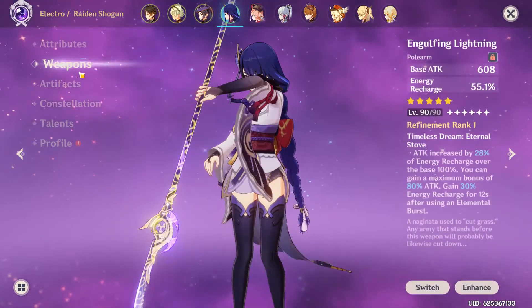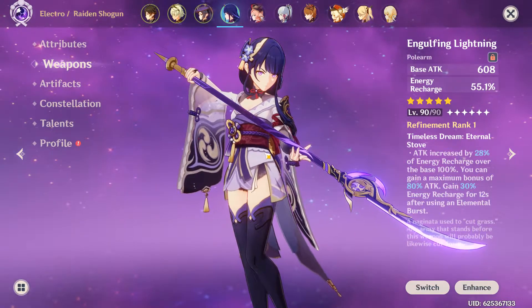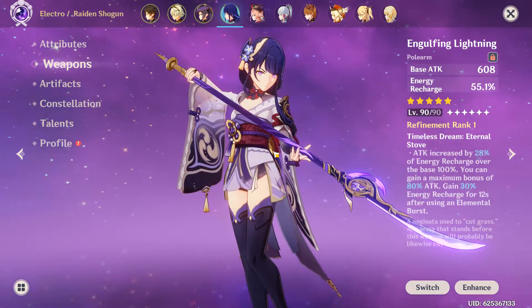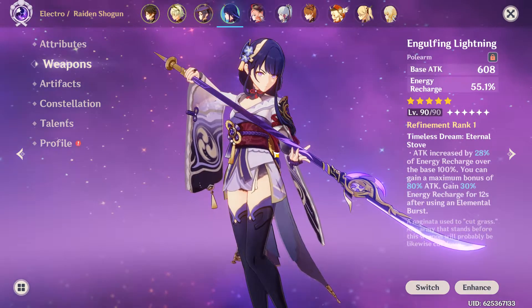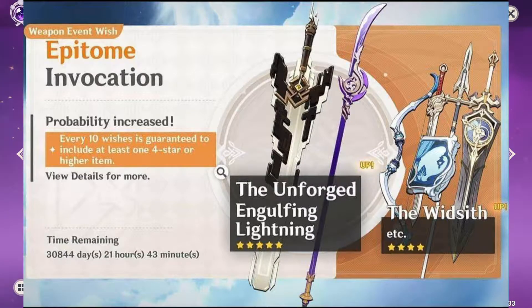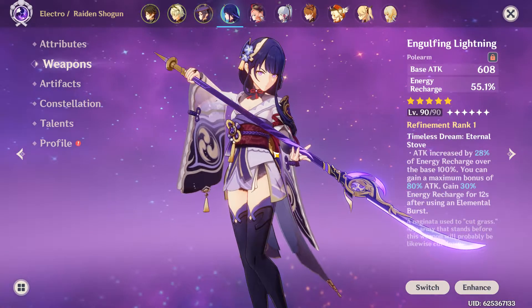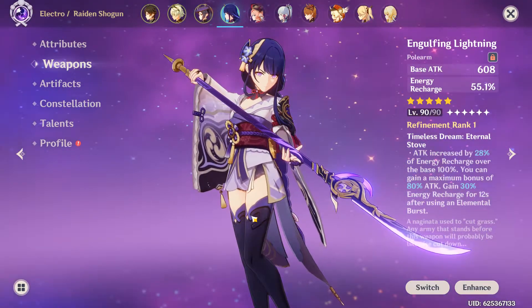She's one of the best sub-DPS in the game and she can really do tons of damage all over the battlefield, plus battery recharge all of your teammates. I advise you guys to really wish for Engulfing Lightning because I've tried it with multiple 5-star spears but nothing works like Engulfing Lightning. If you still have some wishes, believe me, wish on the weapon banner. I know that's a bold recommendation, but it really took my Raiden Shogun to a next level and I really want you to get the best out of her.